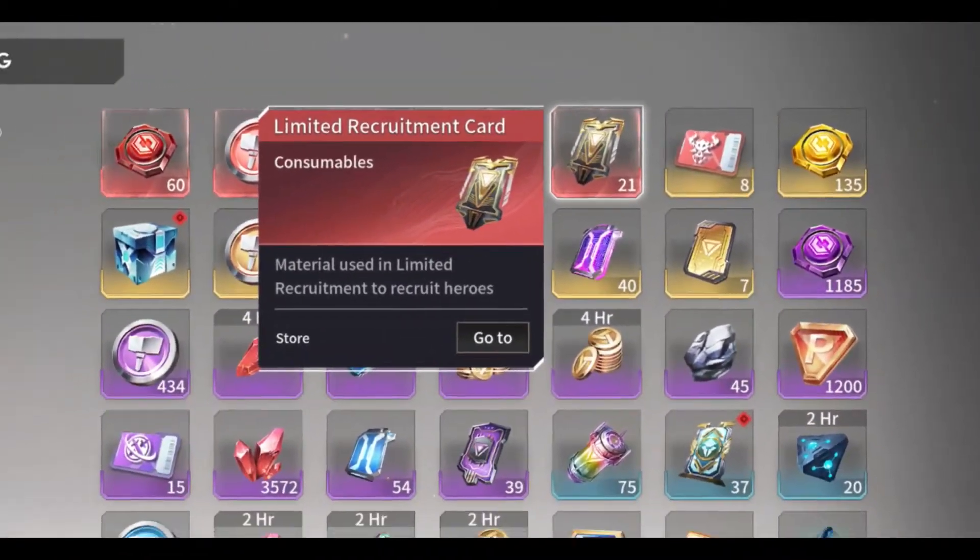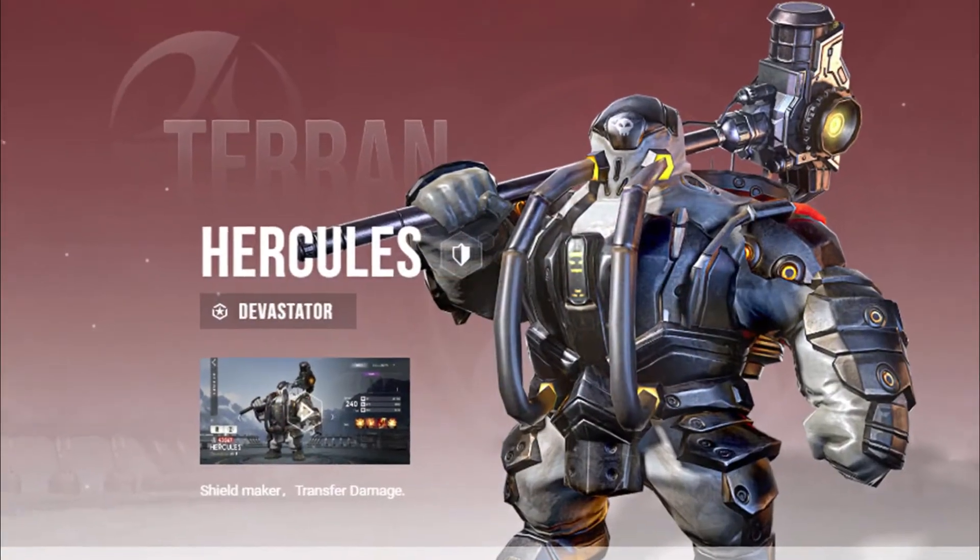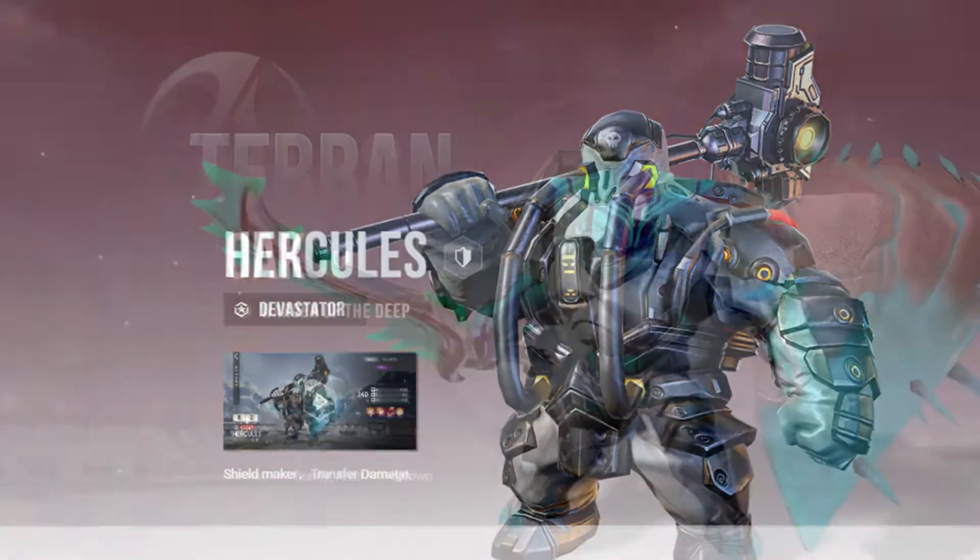Investing limited tickets in week 3 also gives you a good chance of getting some copies of Taylor and Oak. So if you don't want to take Hercules at the Basmina event, you're almost in better hands with Oak.